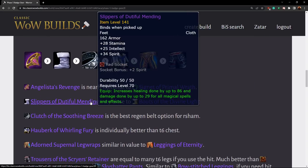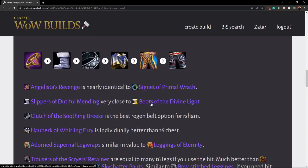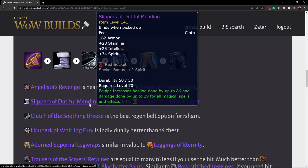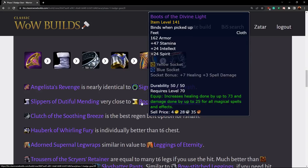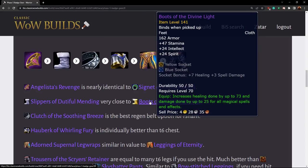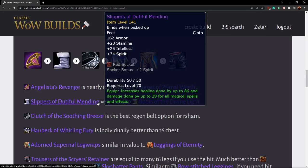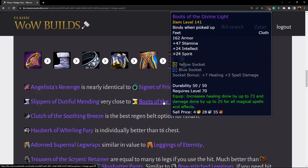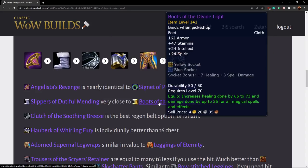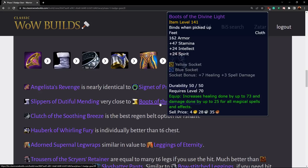Slippery Slippers of Dutiful Mending are actually quite good. You lose stamina from the Boots of Divine Light but you gain healing, then lose a socket. When you trade out the stats and gem healing into Dutiful Mending, you're going to lose a little bit of healing but gain spirit. For something like a priest this is actually very close to Divine Light — if you ended up not getting them you could opt for Dutiful Mending. For a druid it would be a little bit worse than Divine Light, but still reasonable.